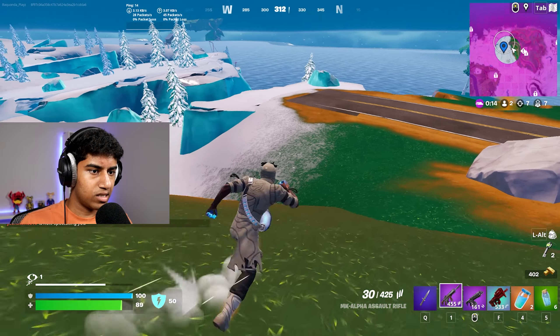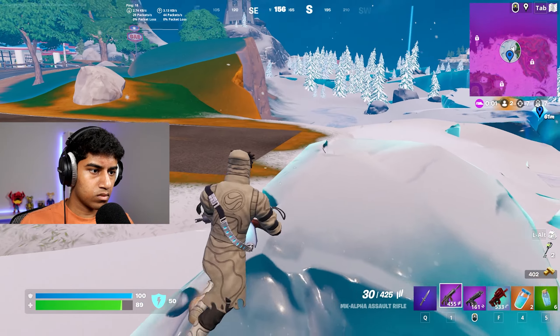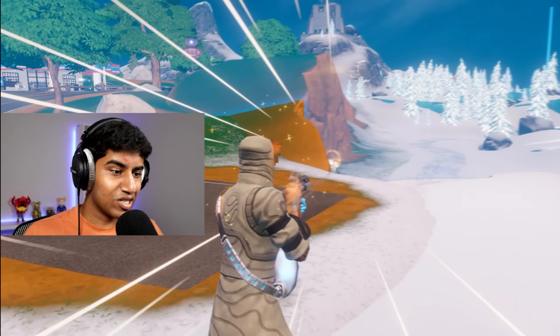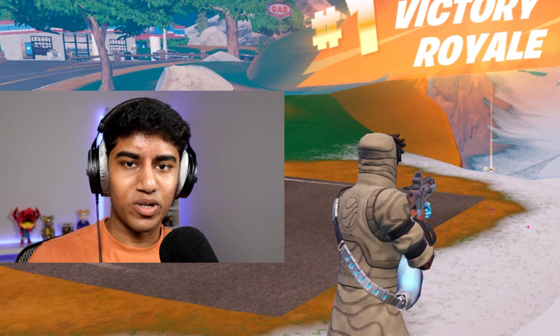We both gotta go zone. This guy's hiding behind an ice ledge — that's pretty convenient. He's trying to sneak up behind me but he has no idea where we are. GGs, that's the win! This gun is definitely a beast. Thanks for watching, I'll catch you guys in the next one.